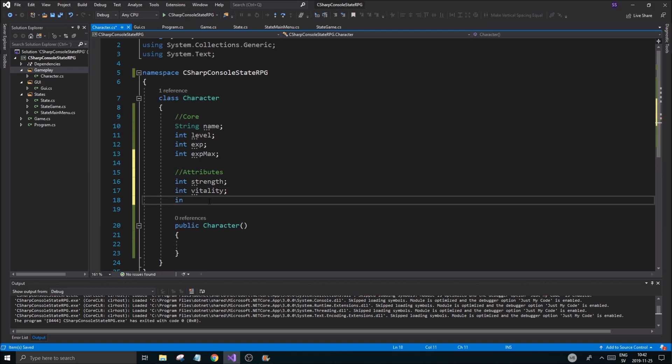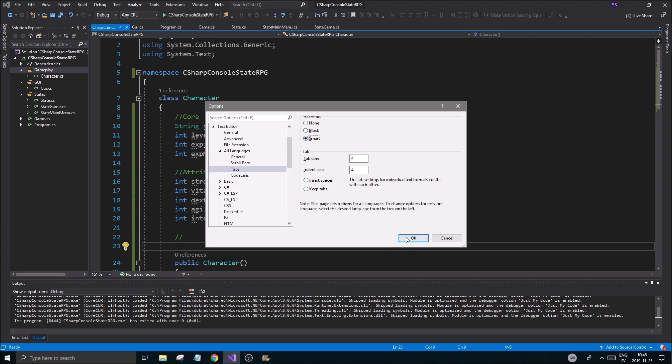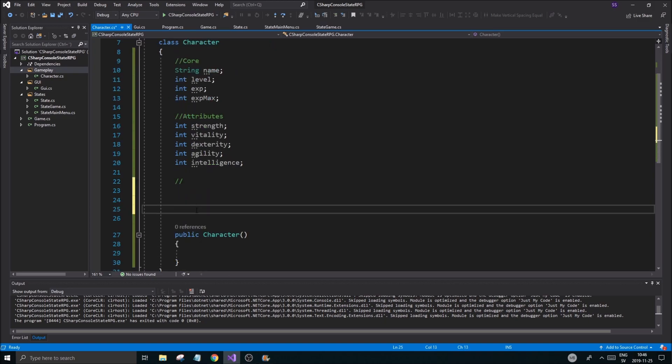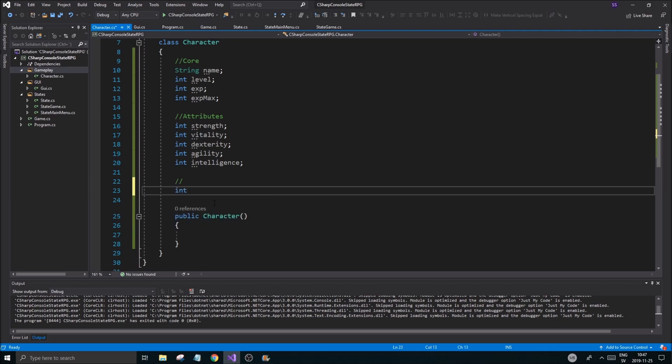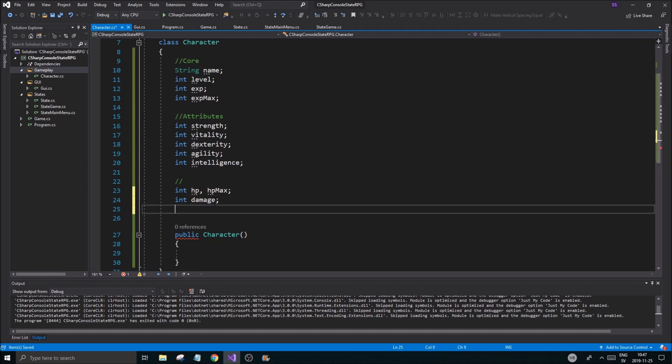I still haven't fixed the tab indentation thing. If you guys want to change that option, you have block indenting and smart indenting. I'll try smart indenting. Now every time I go down it auto-indents — okay, that's fixed.